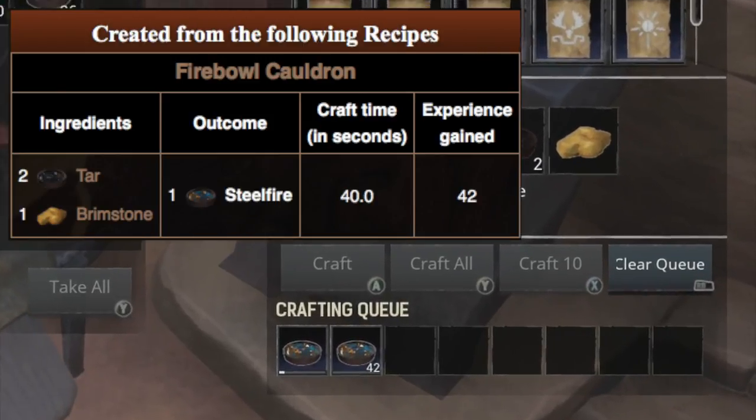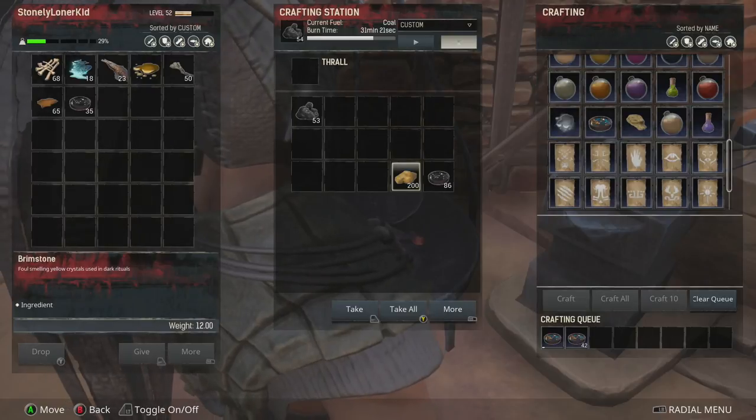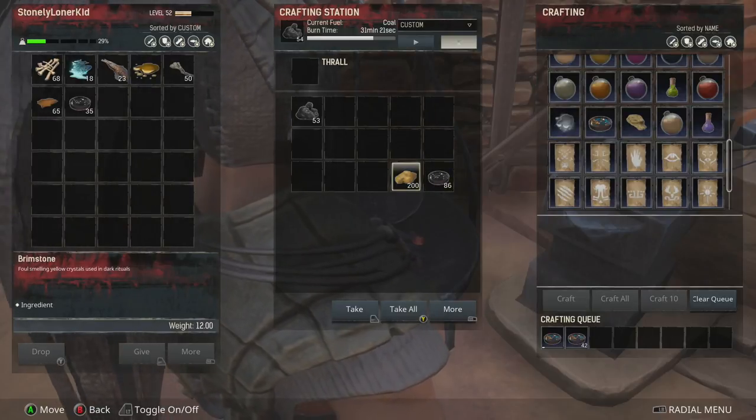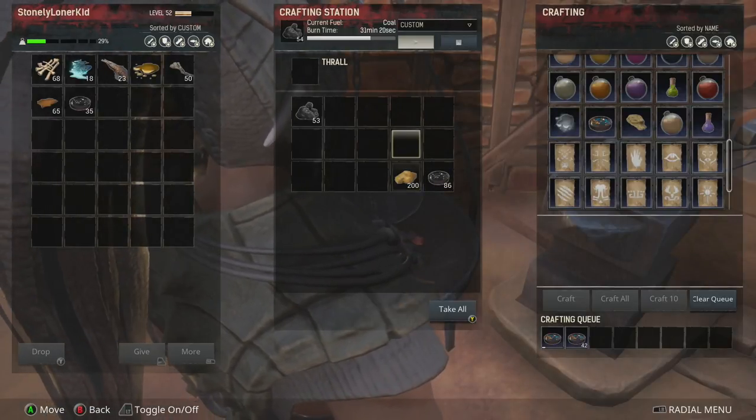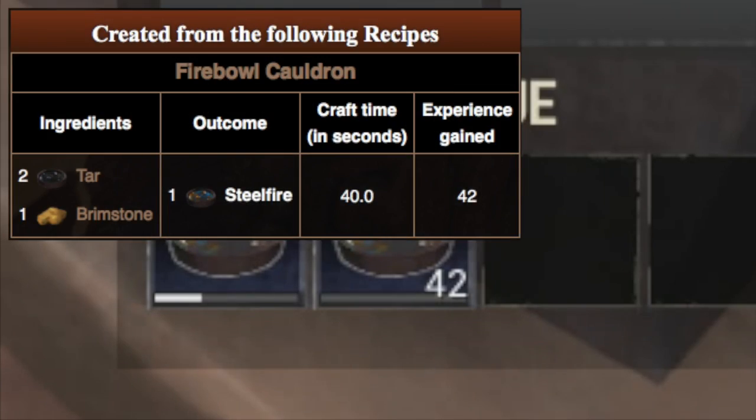Steel fire takes two tar and one brimstone to make one steel fire. If you have the tar and the brimstone, click activate on the cauldron and you can see in the crafting queue it is crafting steel fire. So again, that is two tar and one brimstone.